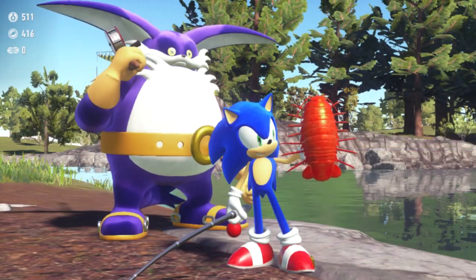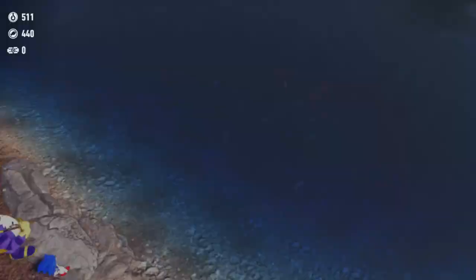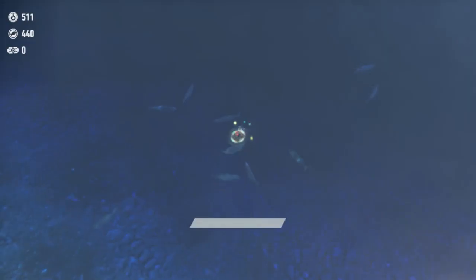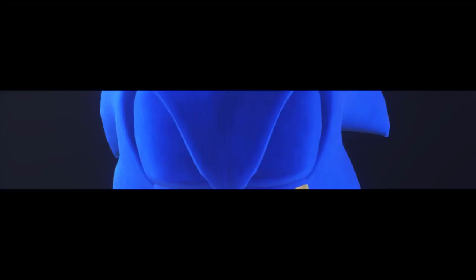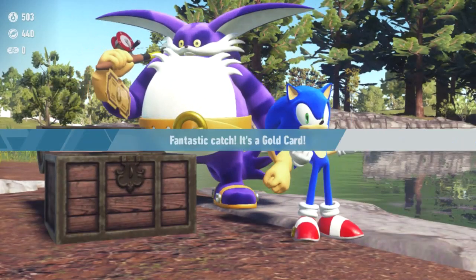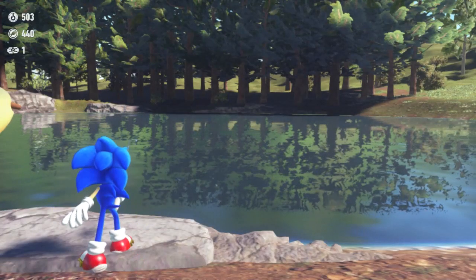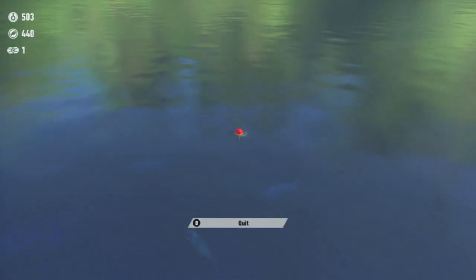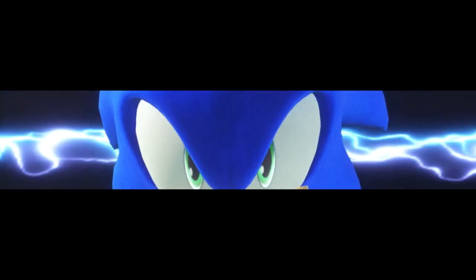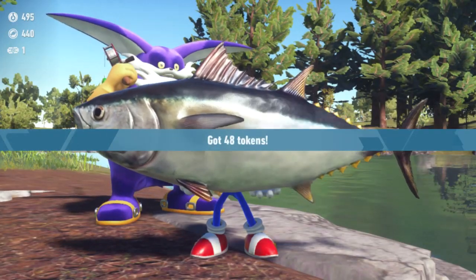A red giant isopod! Those things are so weird looking. There's some stuff about the beta version of Kronos Island. Gold guard! It's a tuna! Maybe I'll have tuna fish salad for lunch.